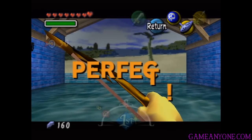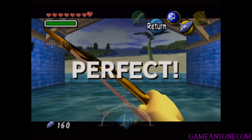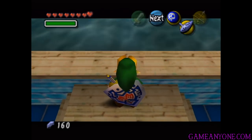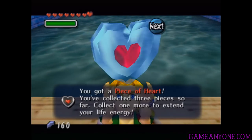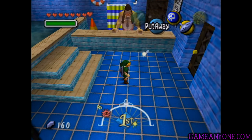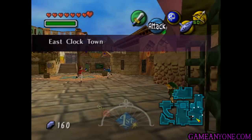There you go — perfect score! And yes, that was actually the first try right after I said that. I wasn't talking because I really wanted to concentrate on that, so there you go. I did not imagine that I would be doing this in two tries. So we get the perfect score and grab the piece of heart — we only need one more to extend our life energy, which is pretty cool. As you can see, I still have 160 rupees left, so that was literally the first try right after I said it.